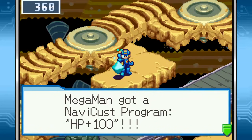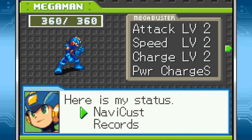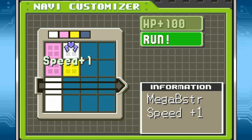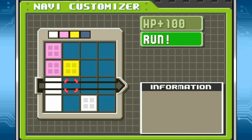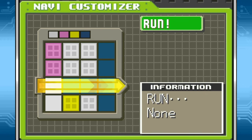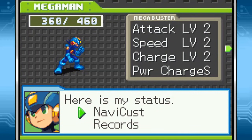And we'll get a NaviCust program for HP plus 100 — may as well. It's a bit chunky, though. There is something important to note about HP plus parts: they raise your max HP, but they don't refill them as long as you're still on the net somewhere. So you can't use this to cheat death or anything like that.